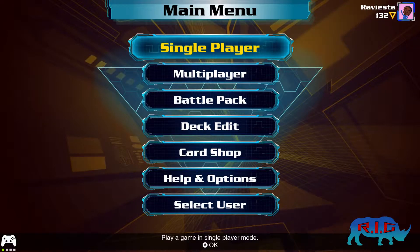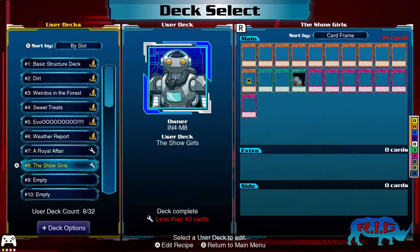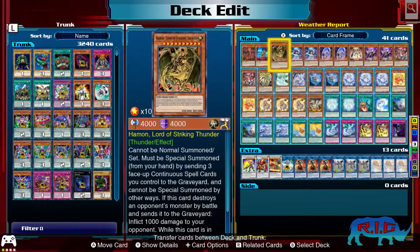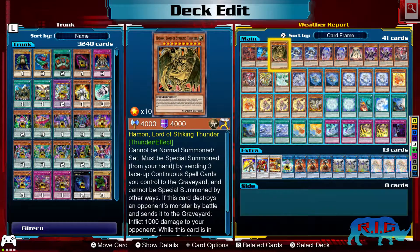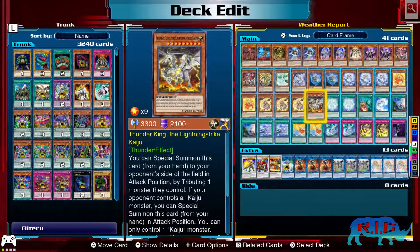First thing I want to do is check out the deck I'm gonna use today. I'm going into a ranked battle. I'm going into the deck real quick, and what I'm gonna be using is a deck I call Weather Report, which is essentially Mech Knights with the Weather Painters, with a few Kaijus sprinkled in there and Haman. So I'm gonna quickly run down why this deck is set up like this.